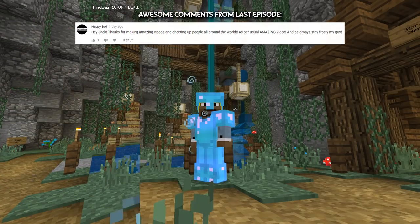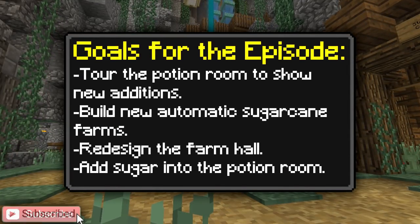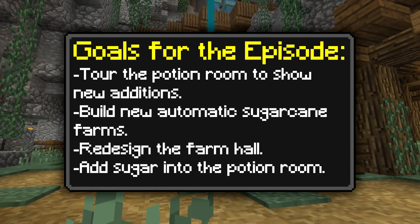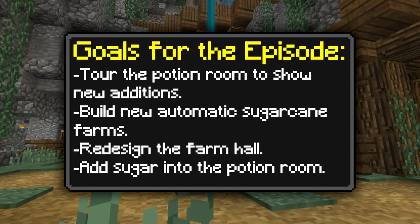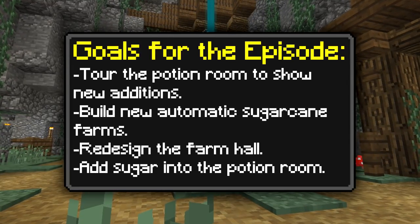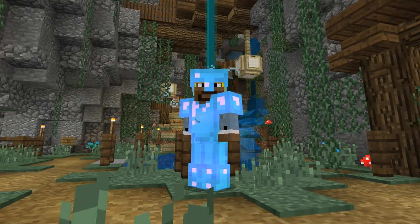Let me show you the to-do list. First, I want to give a little tour of the potion room because a few things have changed over there. Then the automatic farm — I want to make a sugarcane farm. I also want to do a small redesign in the farm hall, and I want to get a ton of sugar using our new farms and add that into the potion room.